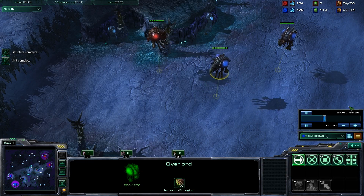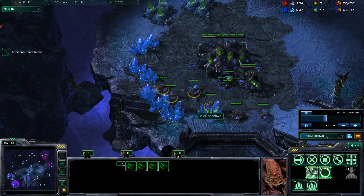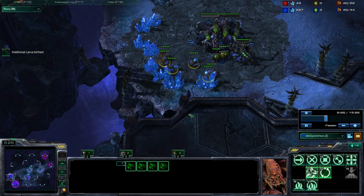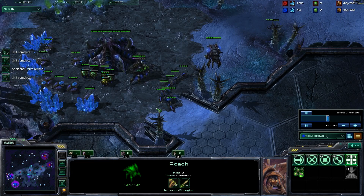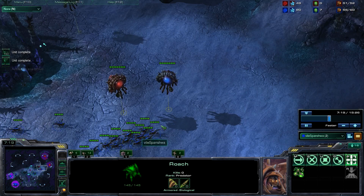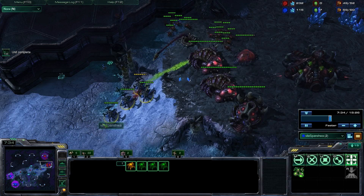We have the overlord spread here, just so I can see whether or not he's moving out. I scouted the no gas, and he's actually poking in with his overlord to scout my drone saturation. This is useful information for him - it tells him whether I'm going units, doing some crazy all-in, going heavy economy, maybe a third hatchery. I opted for roaches - I'm going to attempt a roach-ling timing. I feel like I have the economic advantage, and because of that I should be able to just produce units and overrun my opponent.